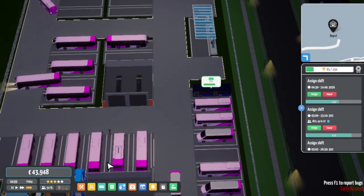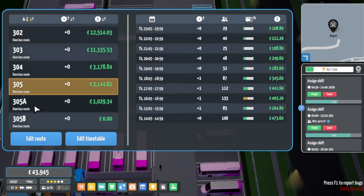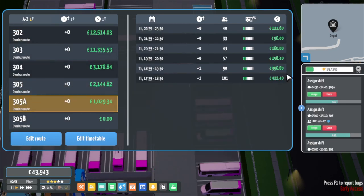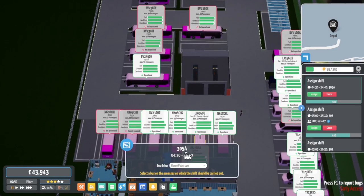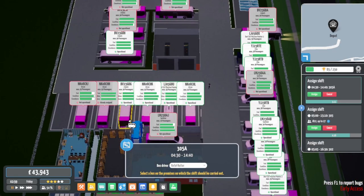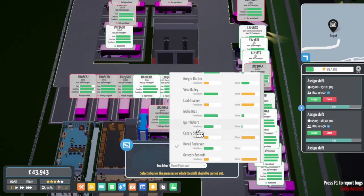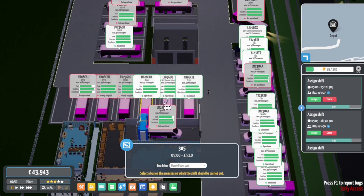We've got a 305A and 305 shift going. We're using full-size buses on there, so we'll put the 305A with a 23 plate. Then we're going to use the Darts to launch the B and see if it works. If it doesn't work, we'll change it for something else.